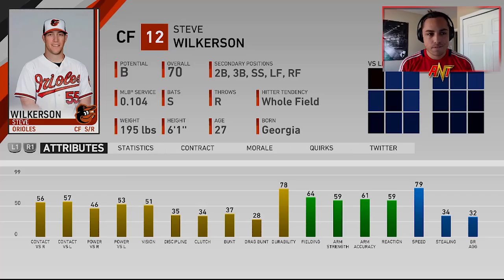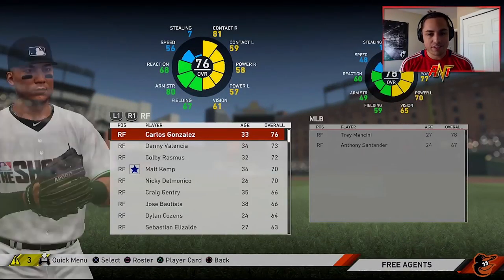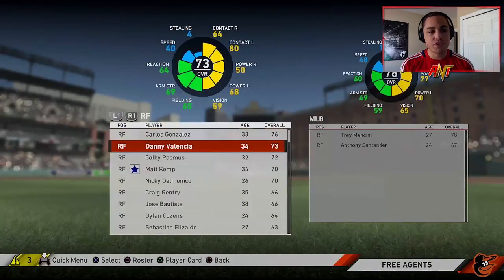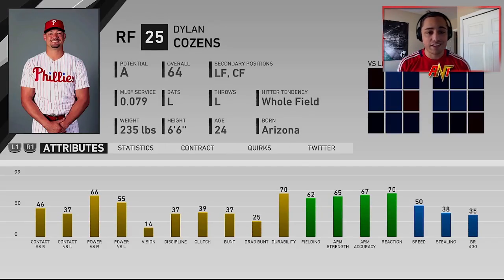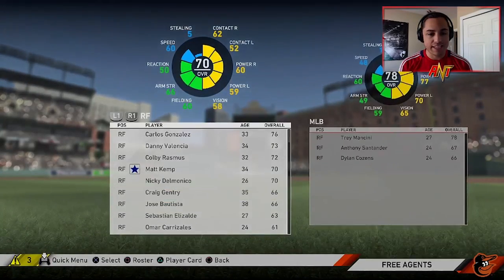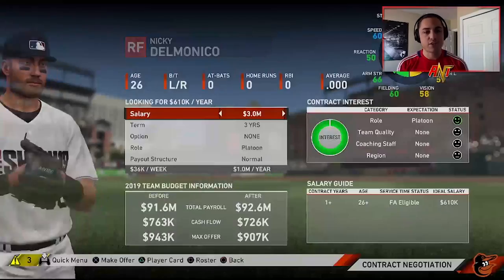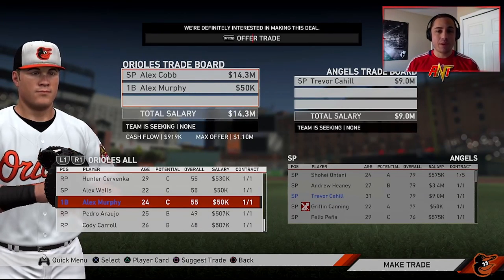We have Trey Mancini in right and Dwight Smith — just as maybe a backup in case things go wrong. Dylan Cousins as trade bait in the future if we need to pick up someone good. Nicky Delmonico possibly will be a good pickup for us too.